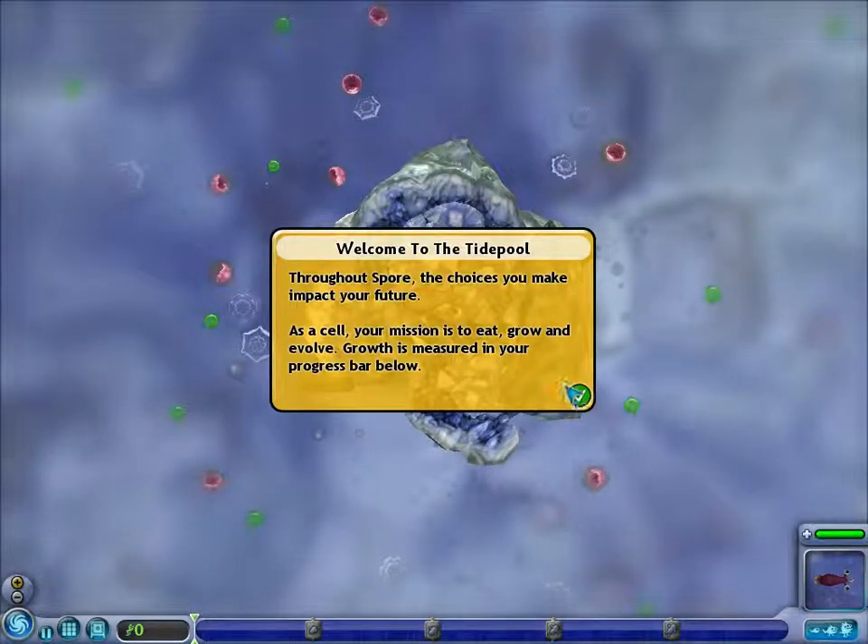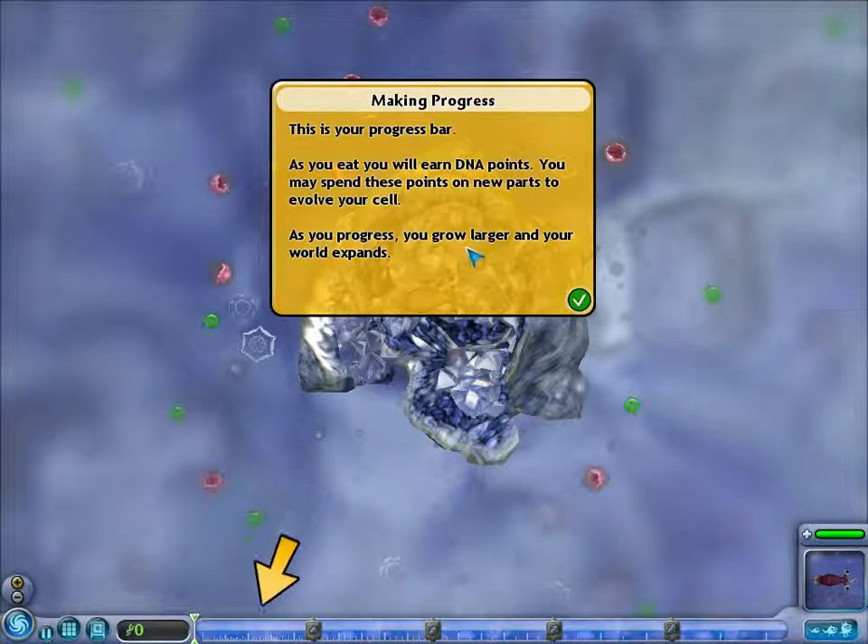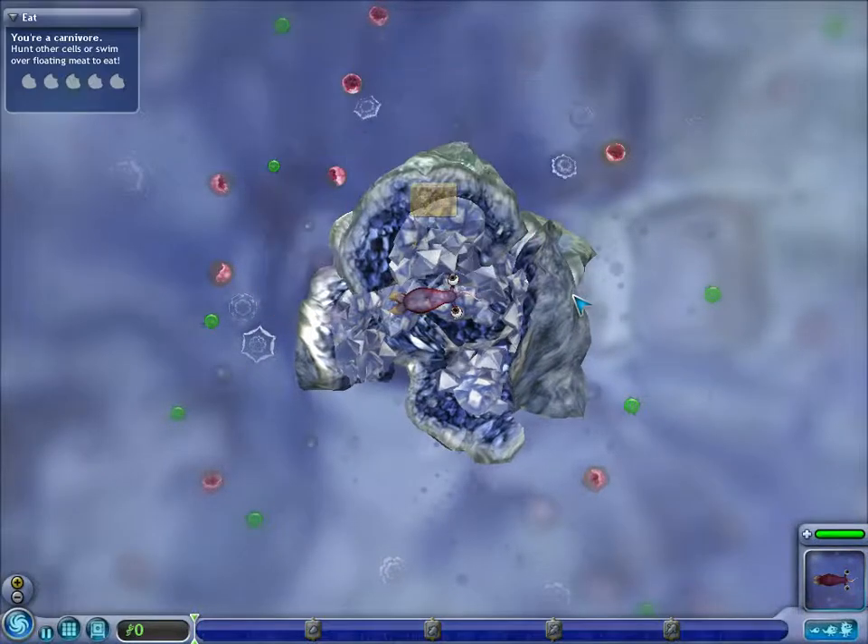It's more — I'm so cute! Welcome to the tidal pool! Throughout all of the choices you make, you will impact your future as a cell. Your mission is to eat and grow and evolve. Growth is measured in your progress bar right here. As you eat, you will earn DNA points which you may spend on new parts to evolve yourself. As you progress, you grow larger and your world expands.